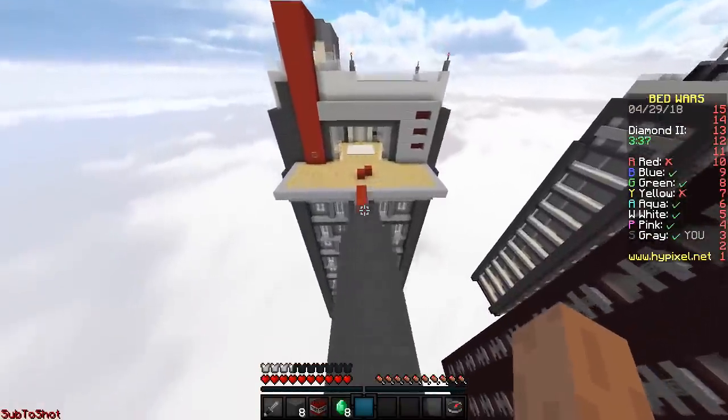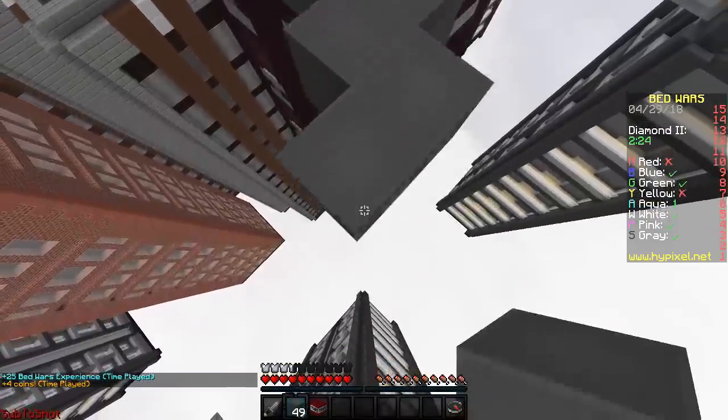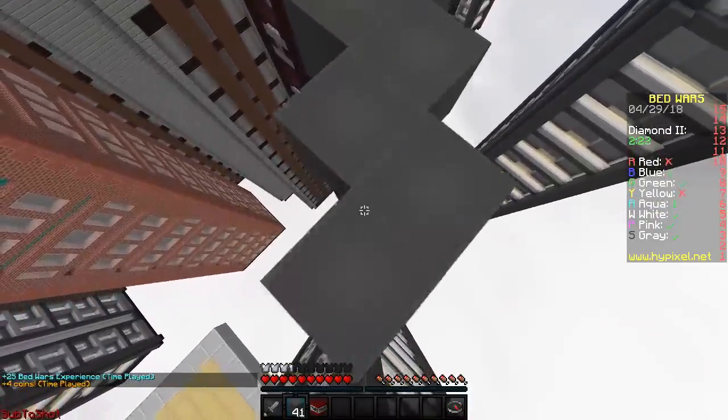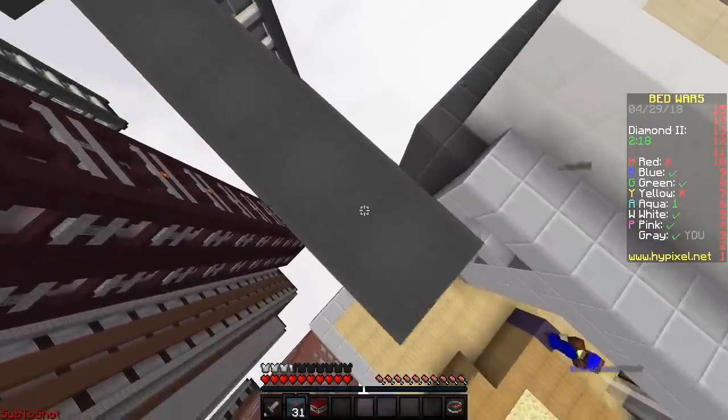I can use this dude's generator because it's slightly closer. There's a one-block gap there I could have fallen down. So I'm just going to rush this guy while I'm here, because why not — I kind of want a few more kills. Hello, blue dude. You probably didn't want this to happen to you.